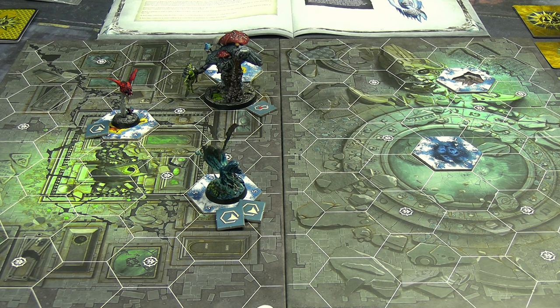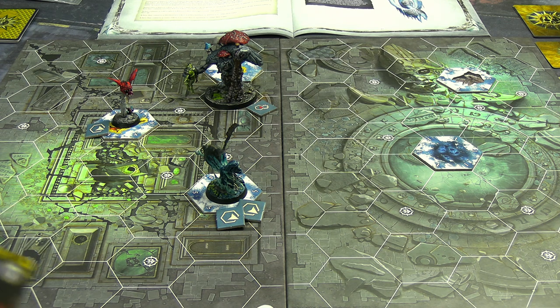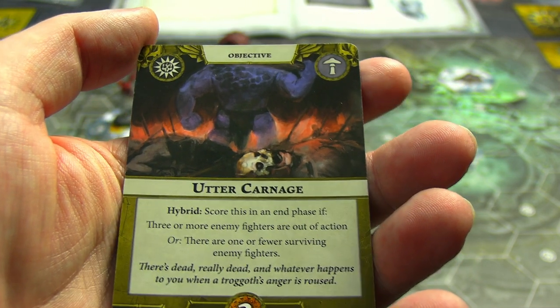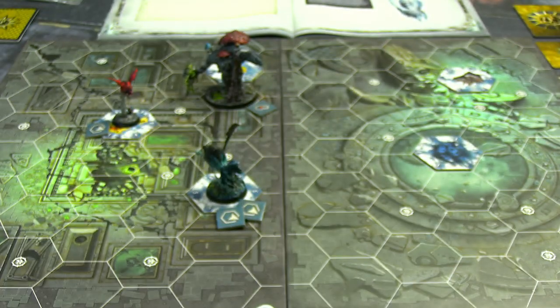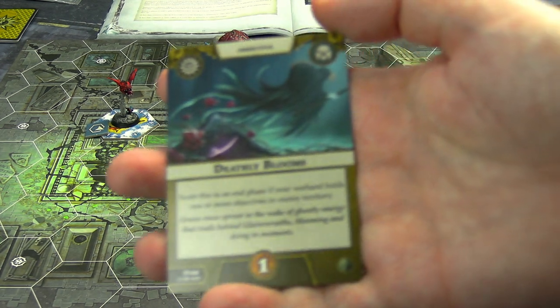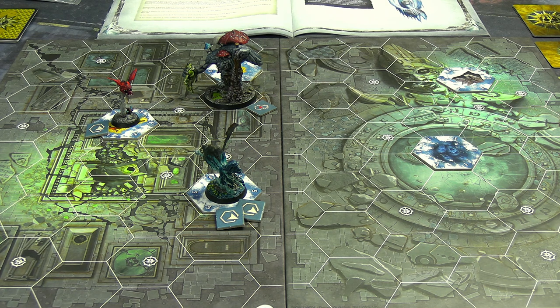In the end phase of round two, both sides are finally scoring objective cards. Molag's Mob scores Ignore at Your Peril for one glory - score in the end phase if there are one or more surviving minions not adjacent to an enemy. They also score Utter Carnage for two glory - score in an end phase if three or more enemy fighters are out of action, or one or fewer surviving enemy fighters remain. That brings Molag's Mob to six glory. Drepper's Wraith Creepers score Deathly Blooms for one glory - hold an objective in enemy territory - giving them four total. Going into the final round, Molag's Mob leads by two.